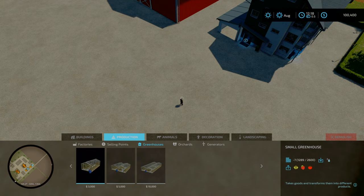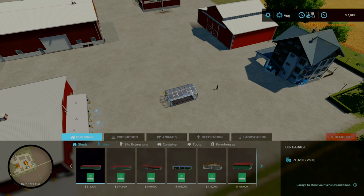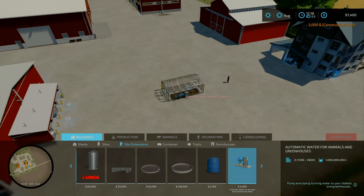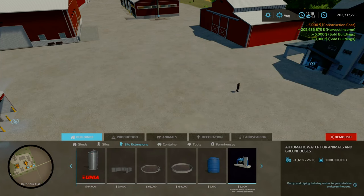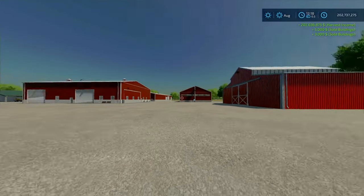Before I go any further, I'm going to get some money coming in. How I do these on my map tours — I'll track down the greenhouse, go to site extensions, use the automatic water for animals and greenhouses, place that down accordingly. And there we go, easy 200 mil. Whilst we're in build mode, there are really no custom items — all of these are just the required mods, so I'm not going to go over that.